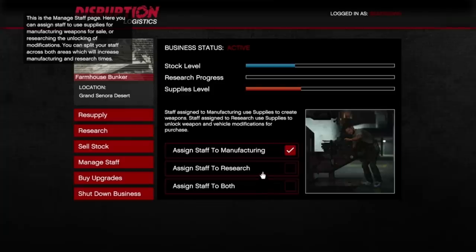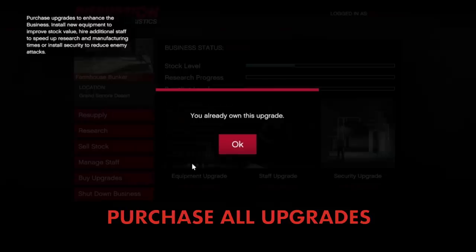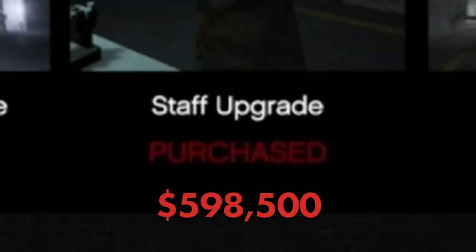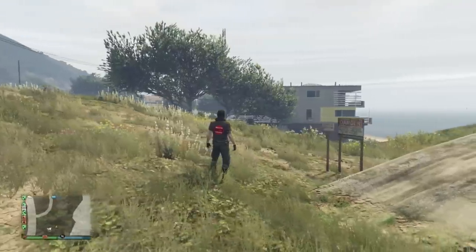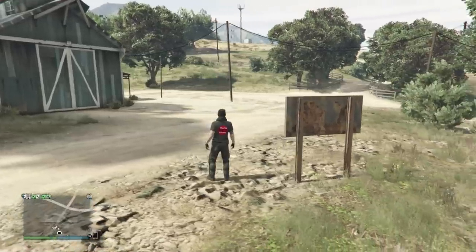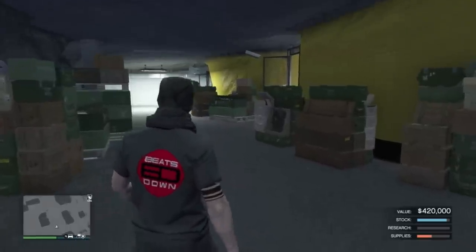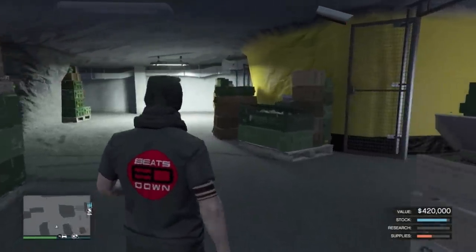You now need to assign your staff to manufacturing — this will mean they only concentrate their efforts on making you money. You also need to make sure that you have purchased all the upgrades. The equipment upgrade is 1 million 155 thousand dollars, the staff upgrade is 598 thousand 500 dollars, and the security upgrade is 351 thousand dollars. In total, if you bought the Chumash location the total cost is just over 4 million. If you went for the Farmhouse Bunker the total cost is just over 4.7 million.